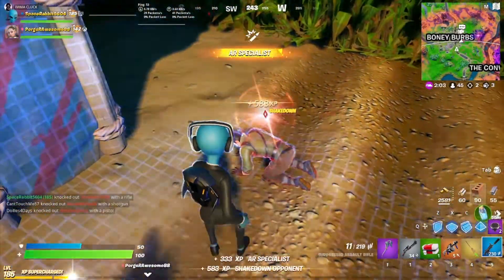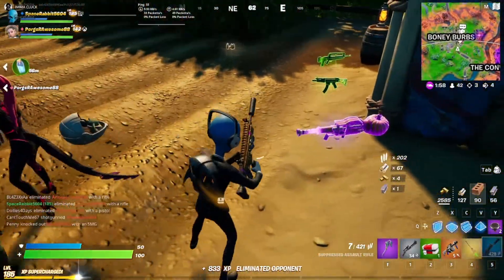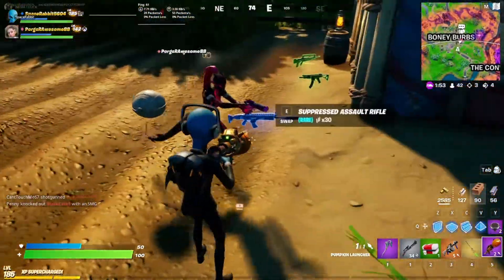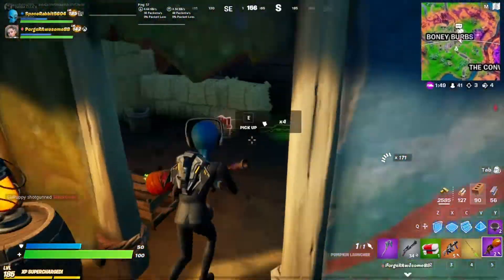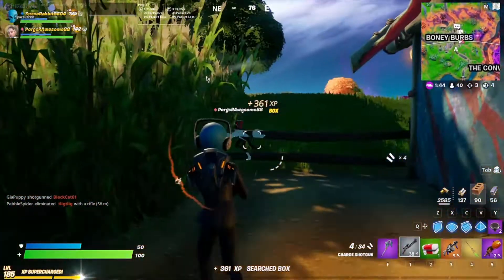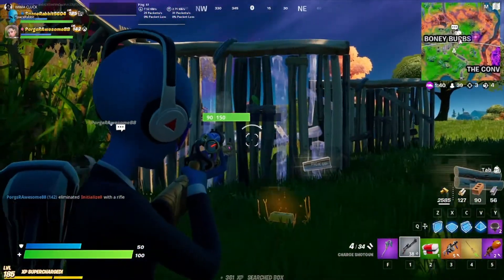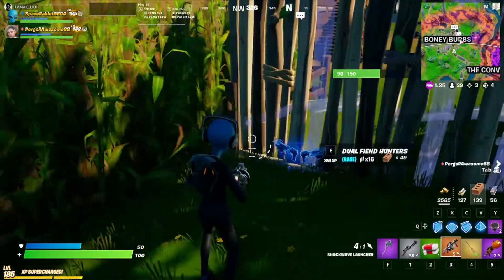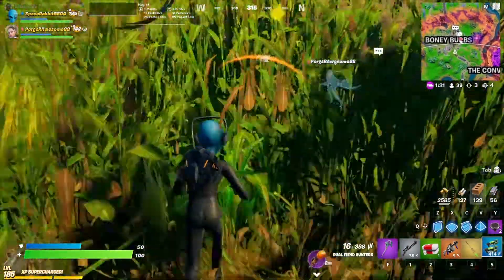Did he have nuts and bolts? He had a pumpkin launcher. You can have my suppressed — okay, yes that'll work. Oh, teammate! Wait, let me get the kill with the charge — oh I got it! But I got my suppressed, so now I just need charge and rapid fire.